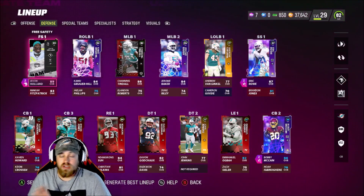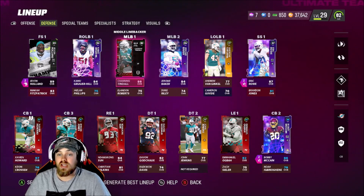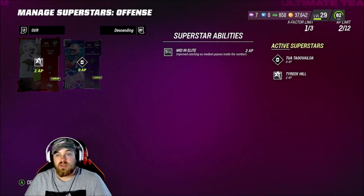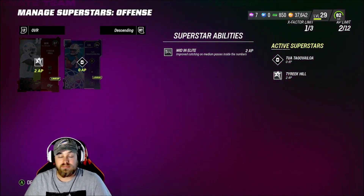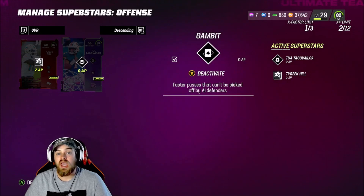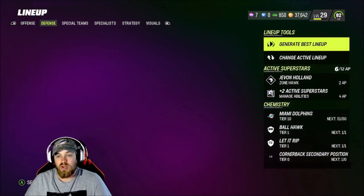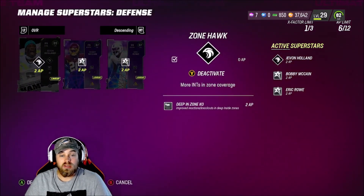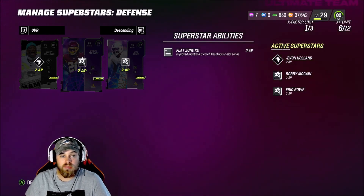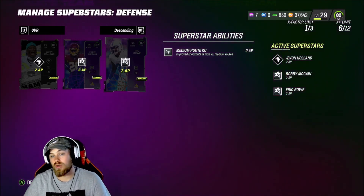The rest of the defense is the same — Channing Tindall and Eric Rowe are both studs. For abilities: we still have mid-in elite on Tyreek Hill and Gambit on Tua, which is an X-Factor. Defensively, Javon Holland has zone hawk and deep in zone KO. Bobby McCain has flat zone KO — I plan on putting him in the nickel slot to drop into the purple zones. Eric Rowe has medium route KO for man coverage against tight ends.